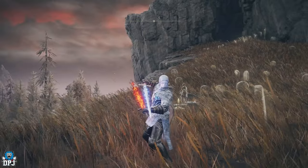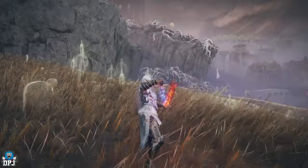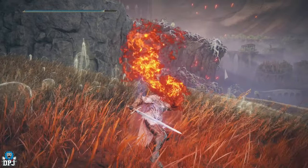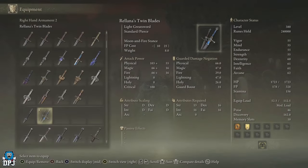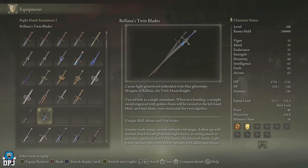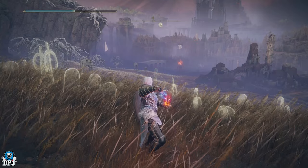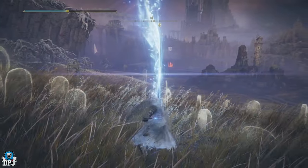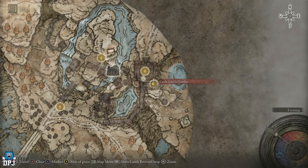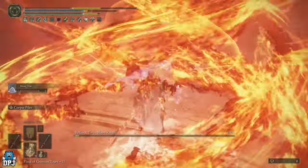Always worth featuring — Rellana's Twin Blades. You get these by defeating Rellana, Twin Moon Knight, and using her remembrance at the Finger Reader in the Roundtable Hold. You get two weapons for the price of one, each with unique attacks. One scales with faith, the other with intelligence, plus both scale with strength and dexterity. The unique attacks are called Moon and Fire Stance — hold the skill button and press either light or heavy attack to switch between these two incredible skills. Complete Castle Ensis, defeat Rellana, cash in the remembrance at Roundtable Hold.